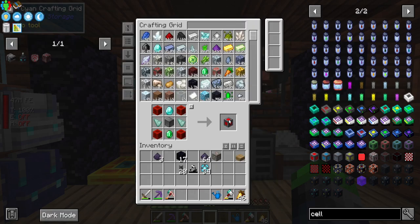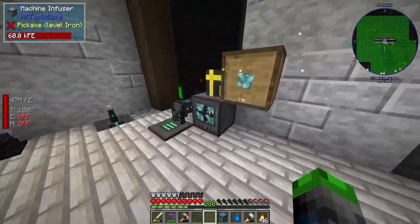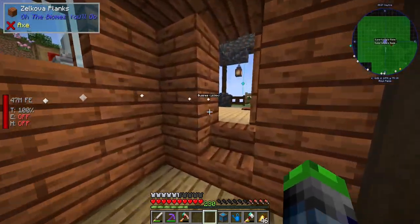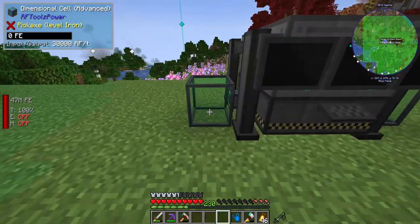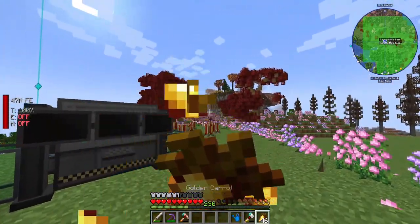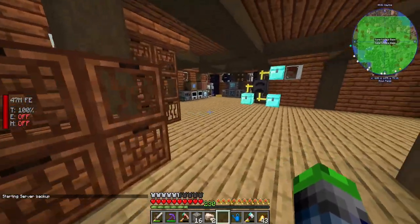Simple to make — just infuse it and add a network card. Infusing it now, fully infused, add it to the other side for more stable power. It mined everything — very cool! If anyone knows how to turn off that starting server backup notification, please let me know.